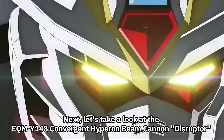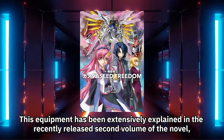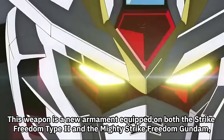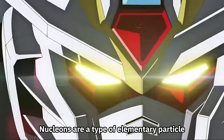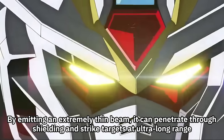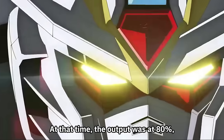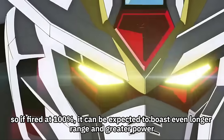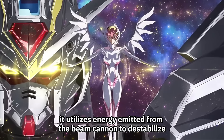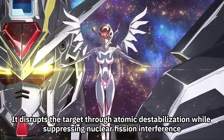Let's take a look at the EQMY-148 Convergent Hyperon Beam Cannon, Disruptor. This weapon is a new armament equipped on both the Strike Freedom Type 2 and the Mighty Strike Freedom Gundam, utilizing heavy nucleons — a type of elementary particle — mounted on the head unit. By emitting an extremely thin beam, it can penetrate through shielding and strike targets at ultra-long range. In a scene, it penetrated the Messiah and destroyed three ziggurats deployed behind it at 80% output, meaning 100% output would boast even longer range and greater power. According to the novel, it utilizes energy from the Beam Cannon to destabilize the atoms of the target and suppress nuclear fission.